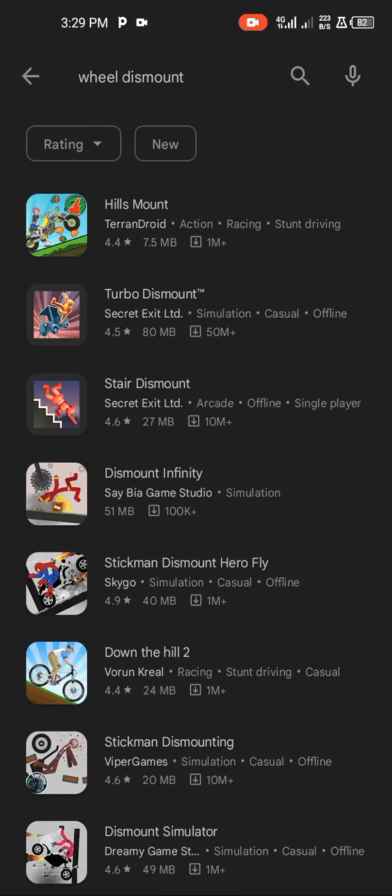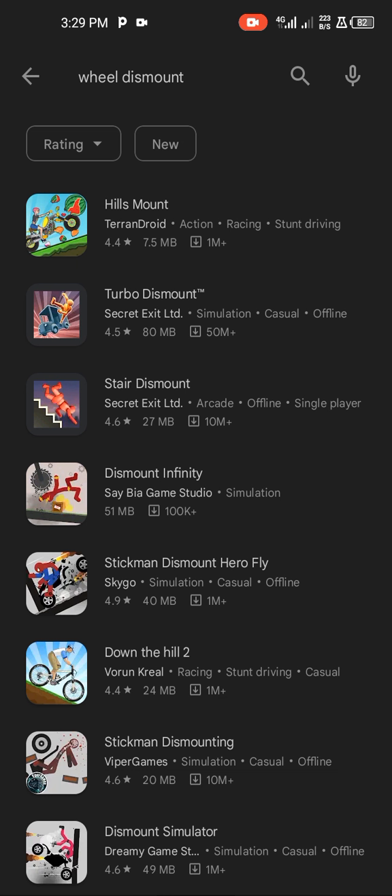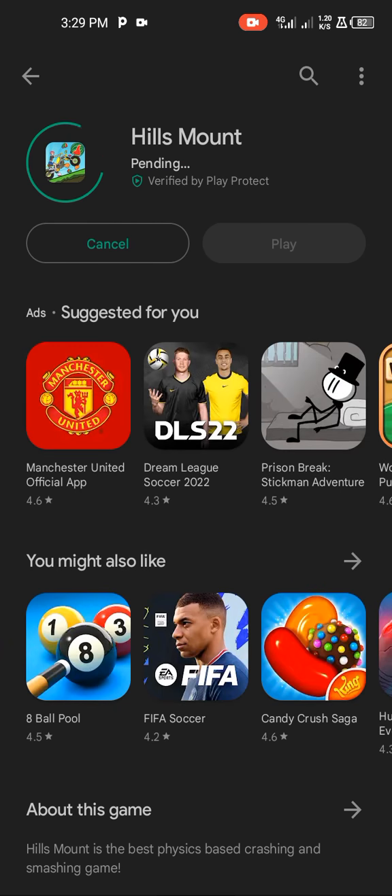Let's click on the Play Store and search for Wheel Dismount — that's the game I'm going to be hacking today. For any game you want me to make a tutorial on, please drop the name in the comment section. Wheel Dismount is now installed.